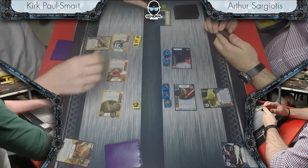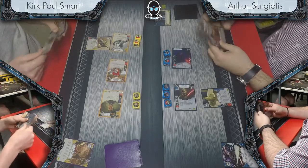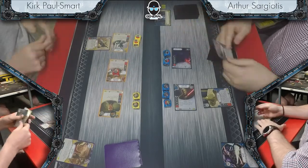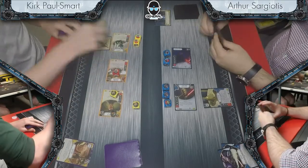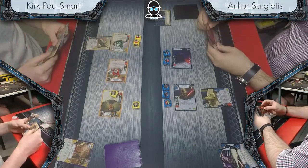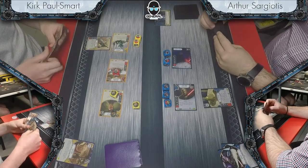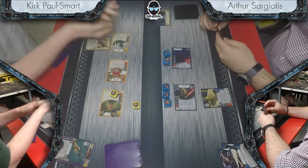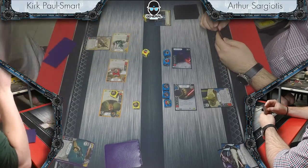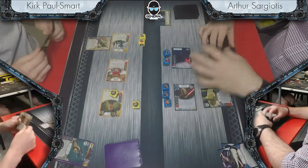Arthur discards Fight Dirty early — it's a great finisher, you don't want to waste it opening up. Both deflects are in hand, something we both missed. Arthur will not have a deflect later in the match, firing them both off very early. Whilst it might feel frustrating being deflected twice, this is actually Kirk's dream — he no longer has to play around that card for the remainder of the match.